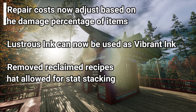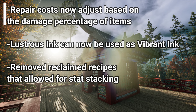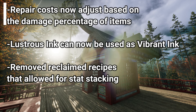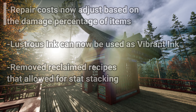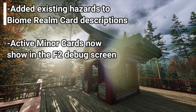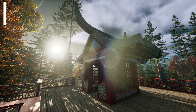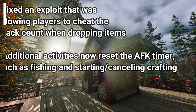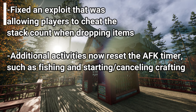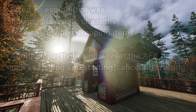For our resources: repair costs now adjust based on the damage percentage of your items, so you can now repair all without wasting essence. Lustrous Ink can now be used as Vibrant Ink. And they removed reclaimed recipes that allowed for stat stacking. For UI changes, they added existing hazards to the Biome Realm card descriptions, and active miner cards now show in the F2 debug screen. For miscellaneous: they fixed an exploit that was allowing players to cheat the stack count when dropping items. Additional activities now reset the AFK timer, such as fishing and starting and cancelling crafting.